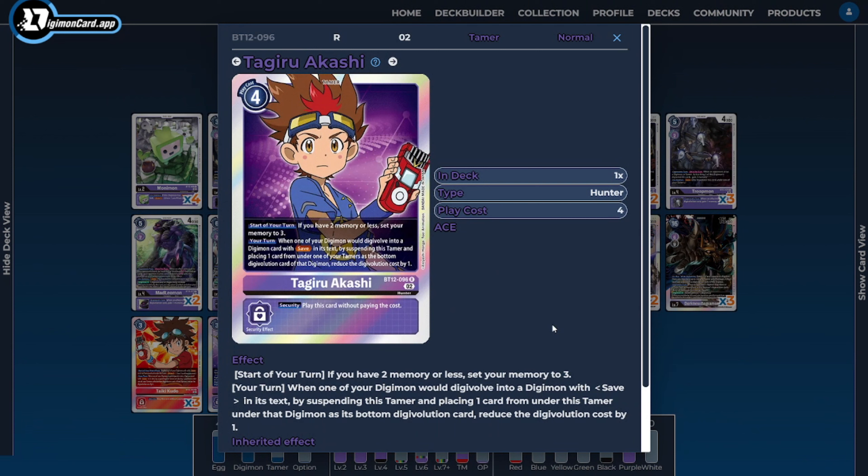The last Tamer of the deck is going to be one copy of Tagiru. Tagiru is the deck's dedicated memory-fixing Tamer and another card that synergizes with the save mechanic. So that way, if we don't necessarily see Taiki, we still have the ability to reduce the cost of Digivolving into our Digimon, while also having alternative ways to use the inheritable sources we're adding from underneath our Tamer to our Digimon.